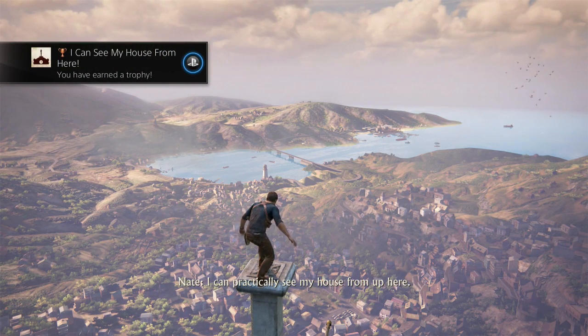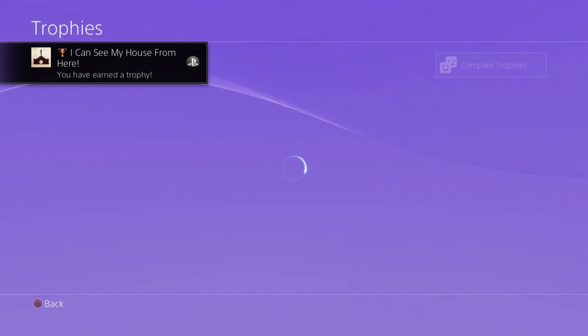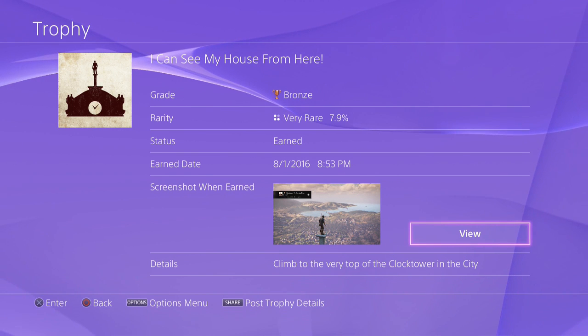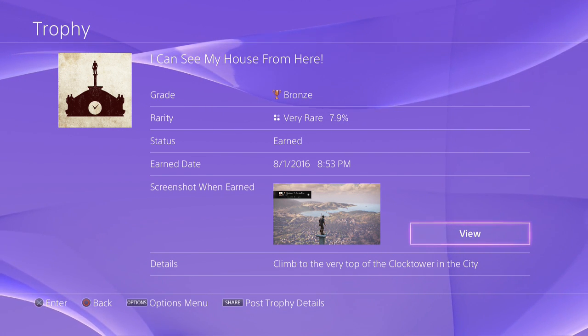Once you get out there, Drake will enjoy his nice little view there and then you'll get the trophy. It's the 'I Can See My House From Here' trophy. Simply climb to the very top of the clock tower in Chapter 11. Guys, if this video helped you out at all, be sure to leave a like and I will see you next time.